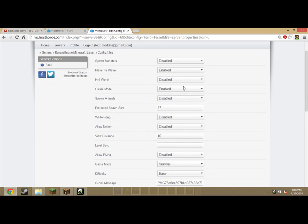Online mode — do not change online mode. If you do, literally no one can join your server, including you. Spawn animals: disabled. Protected spawn size means PVP isn't allowed within a 50-block radius of spawn — even if you have multiverse with 16 worlds, that 57 by 57 radius protects spawn and even protects animal spawning. Nothing bad can happen there unless you do fire. Whitelisting: disabled.